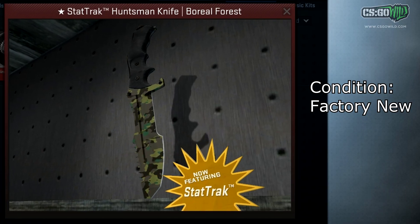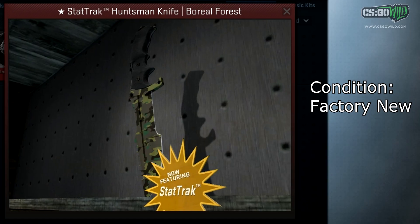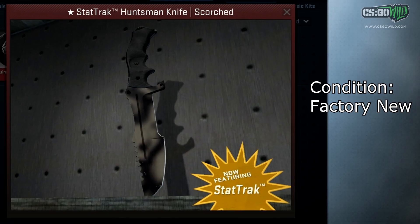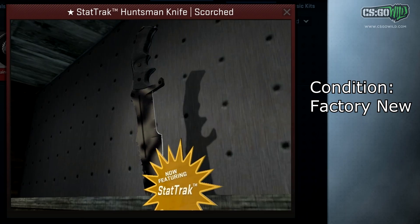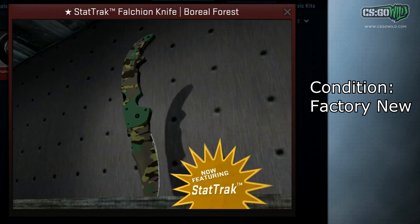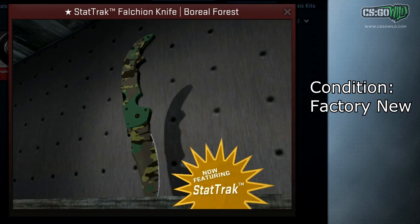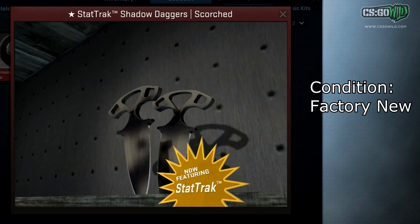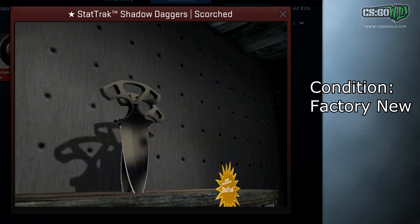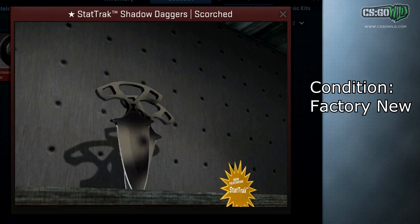There are two Huntsman knives with only one registered on databases at the moment: the StatTrak Factory New Huntsman Boreal Forest, and there's also only one StatTrak Huntsman Scorched. Not the best looking knives, but Scorched knives are also rare in StatTrak Factory New condition. We also have a newer item — a StatTrak Falchion Knife Boreal Forest. Not all StatTrak Factory New Falchion knives have been unboxed yet, so this is only a one-in-the-world skin at the moment. Next is the StatTrak Factory New Shadow Dagger Scorched, currently owned by some Dubai collector with a private inventory.